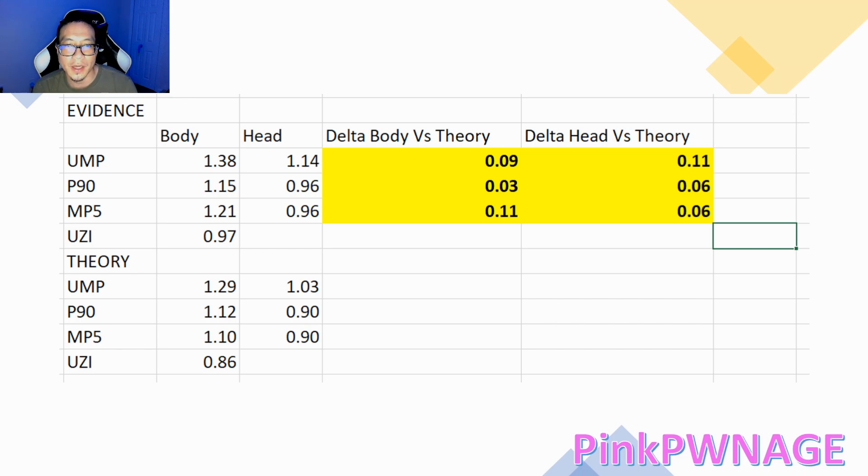The MP5 had quite a big difference: it was 0.11 seconds faster on paper with the theory-based values, but when you actually got in game and did it, it was 0.11 seconds slower. That was a little surprising — I actually thought the MP5 would be a little closer to the P90 for body time to kill, and it wasn't. For headshots, the UMP had a pretty large change of 0.11 seconds slower from evidence-based, while the MP5 only had a 0.06 second difference.